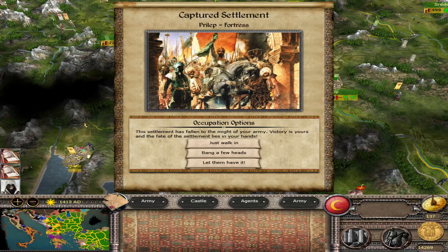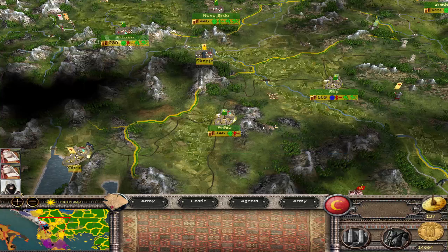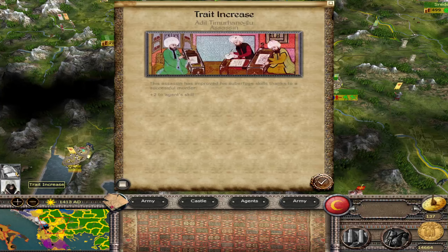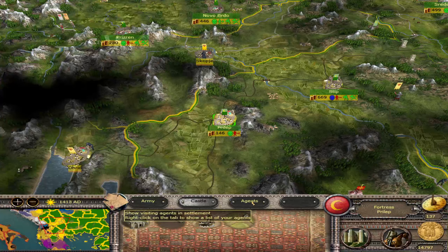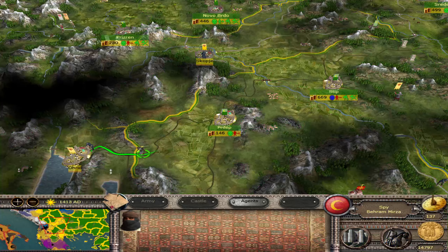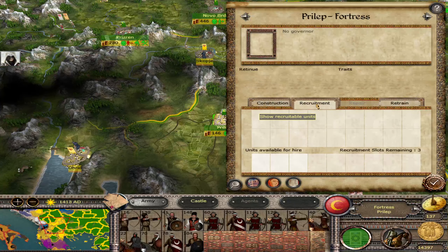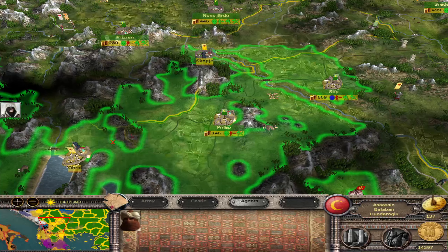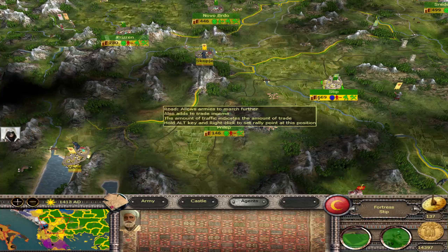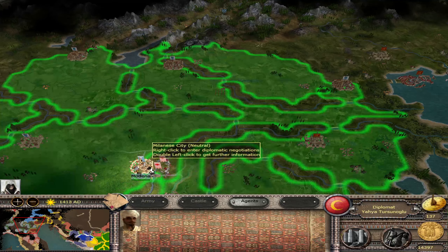Prilip is ours. I think we captured it before and sacked it. We're not going to get too much money for it — I think we'll just walk in. Tracking dog — have to get rid of that one. We do have a spy there. He got killed. That's the only thing we can put in there at the moment; they aren't worth much, not much at all. But we'll send more troops over.